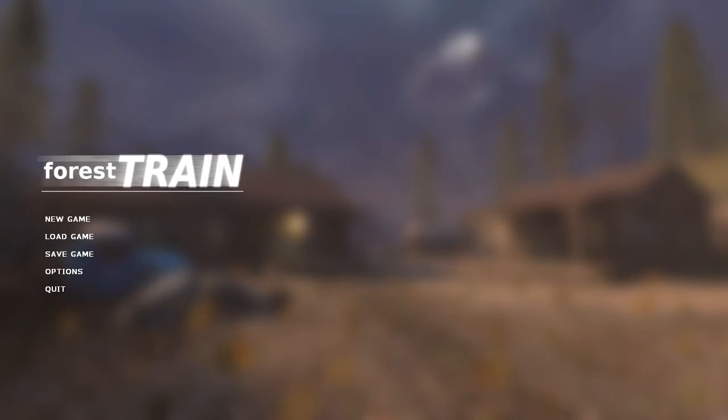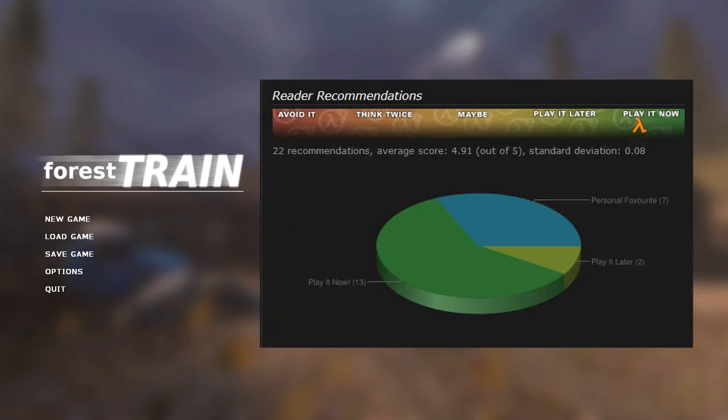Hey guys, what's up, MaxTC here. Today we play another Half-Life 2 mod — it is called Forest Train. It's a Half-Life 2 Episode 2 mod made by Jason Gimba, who also made maps for some planetphilip.com mapping competitions. As you can see on the ratings, all across the board positive ratings, most of them say 'play it now,' and it also got some personal favorites. So of course we're gonna play it right now — let's jump right into it.